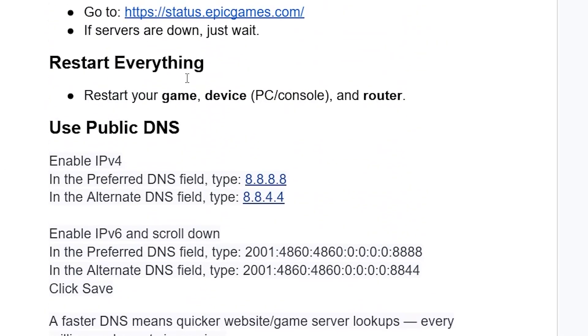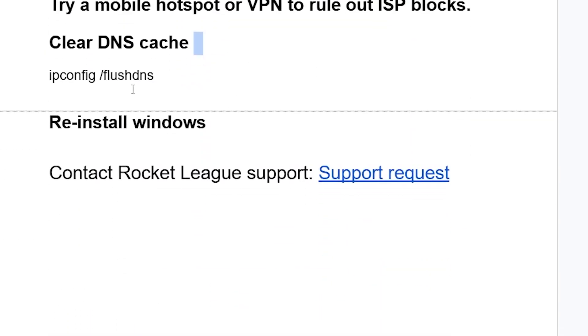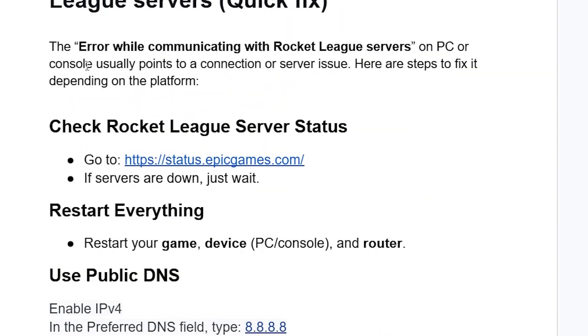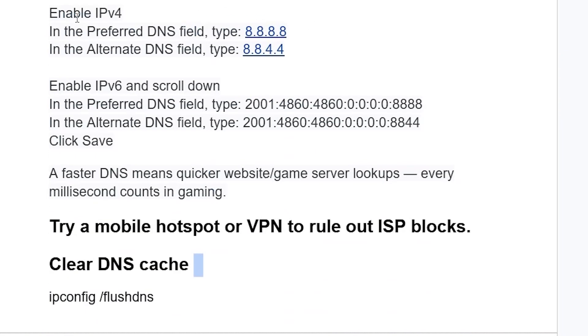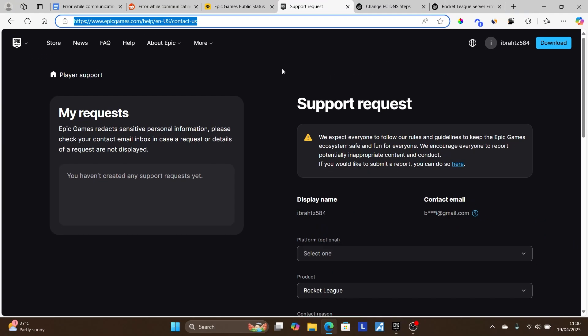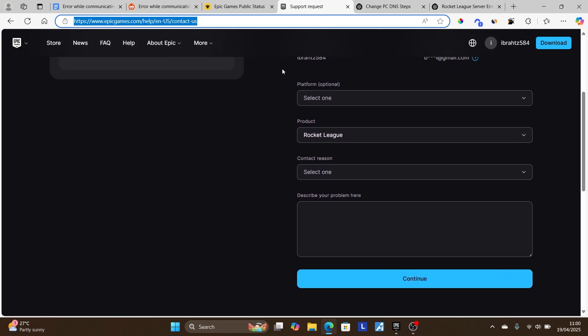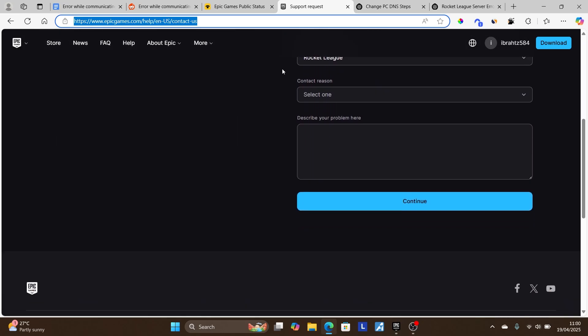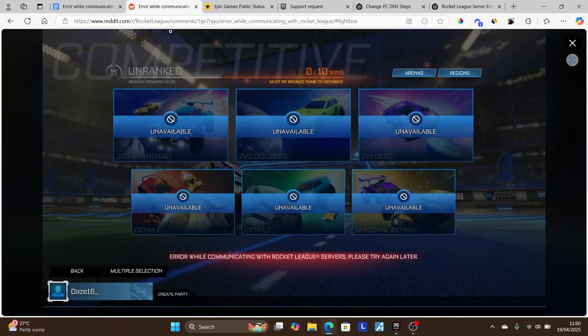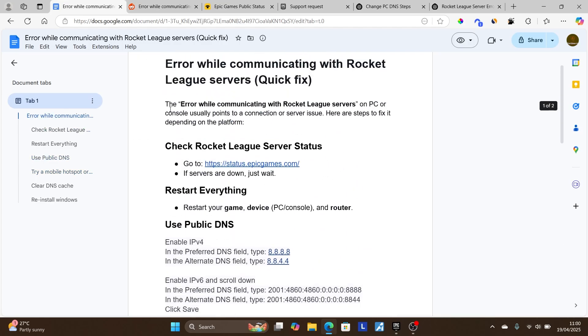If you are still facing the same issue, try reinstalling Windows — some people have reported that restoring Windows resolved their issue. If none of these steps work, contact Rocket League support. Go to the support page linked in the description, open a support request, provide your details and message, and the Rocket League support team will reach out to you.